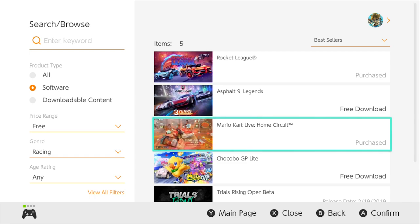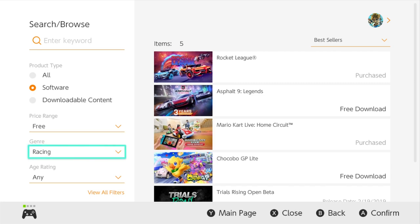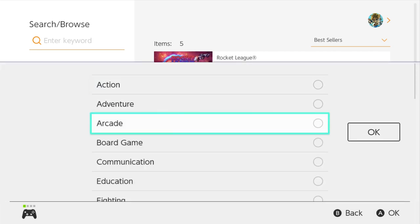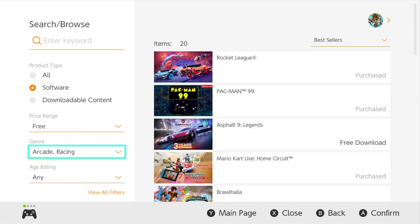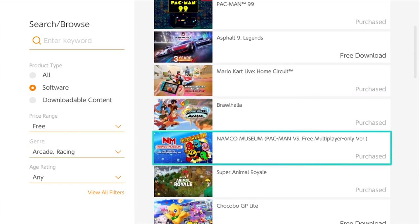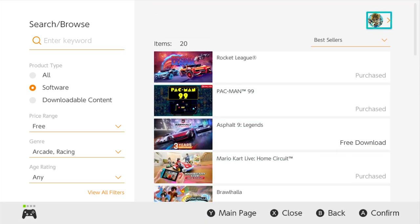You get Rocket League, Asphalt, Mario Kart Live Home Circuit — which technically requires a purchase, so it's a little tricky that this is in the free software area because it's free to download but useless without buying Mario Kart Live — Chocobo GP Light, and more. They have genre filtering for everything. Let's say you want to play some arcade games — you can find Rocket League, Pac-Man 99, Brawlhalla, Namco Museum, Super Animal Royale, etc.